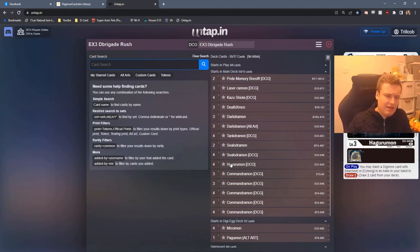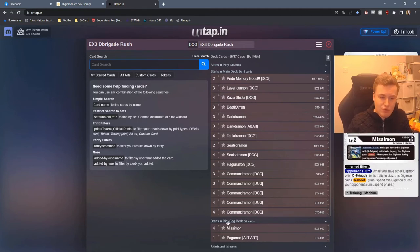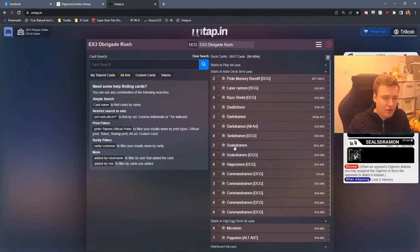We're considering System 1 CL here but we'll see if we want to put that in later. New Seals Dramon is fantastic — helps with the game plan massively. Jamming on a level 4 is great. 4k DP is pretty low but when comboed with the new Missymon that gives your D-Brigade reboot, it actually lets you repeatedly swing and not die. Old Seals Dramon here is just a reliable blocker — not very fancy.